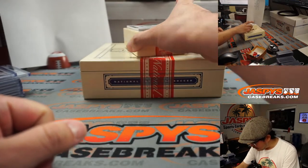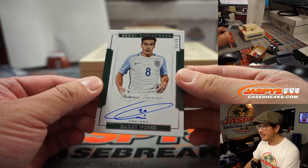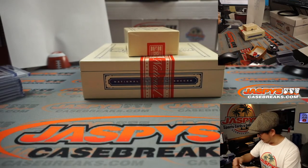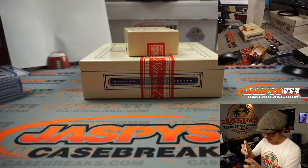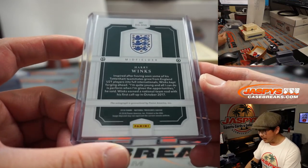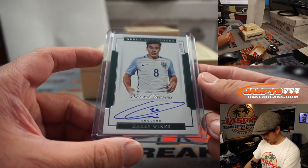And the last one here is — nice — England's Harry Winks. And that is 55 out of 99. That'll be for Robert Runkle and the number five. Nice break, everybody. Pretty strong stuff. Harry Winks, part of the England future. They hope.